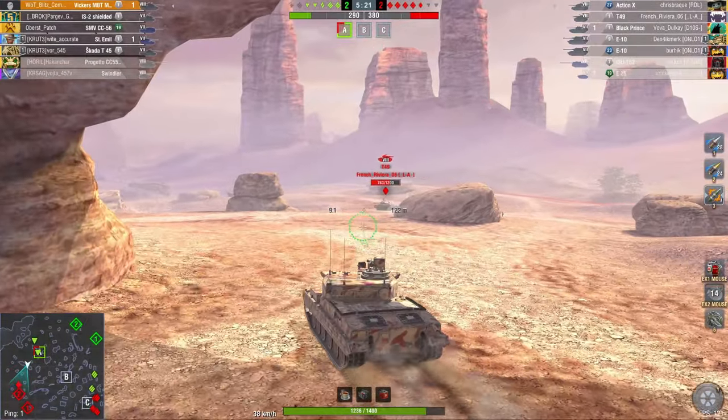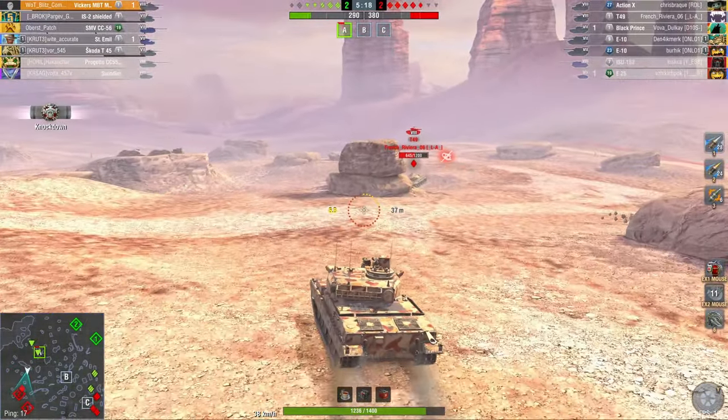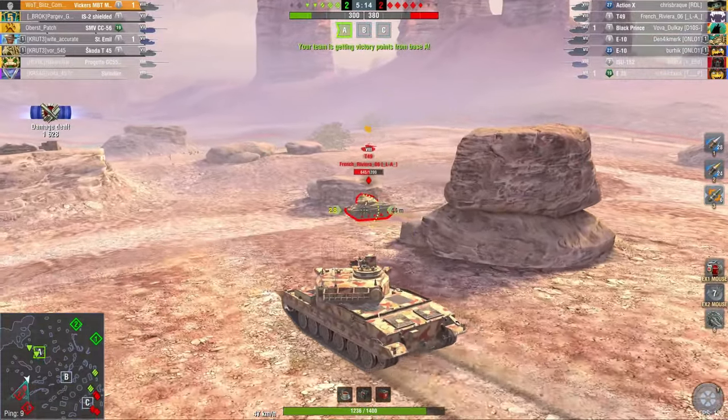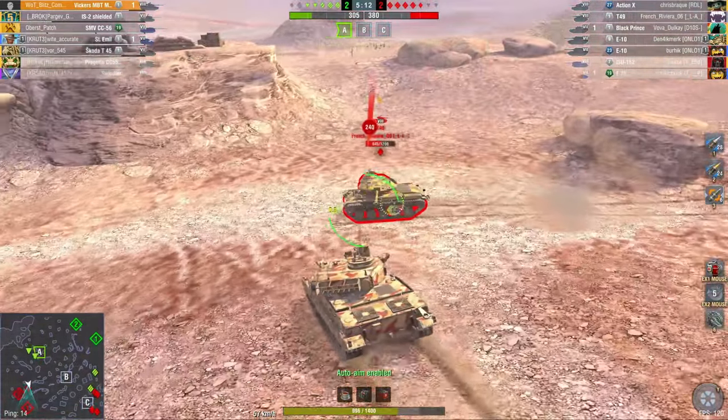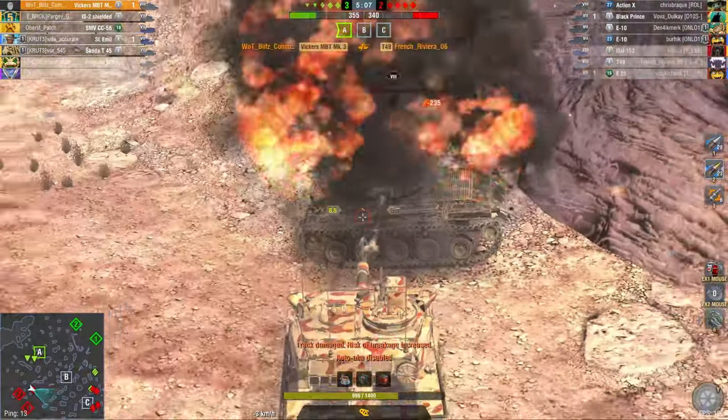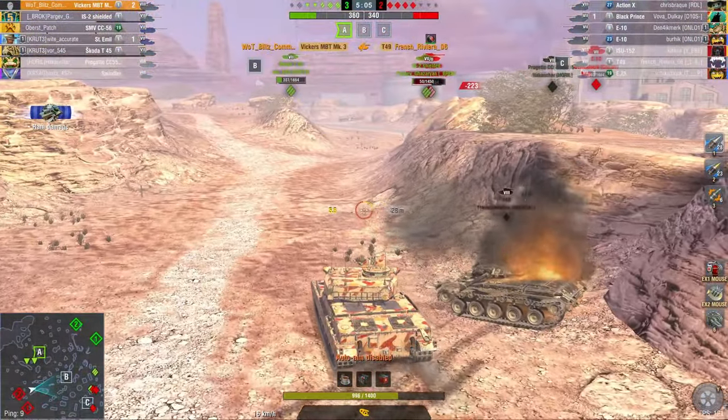Track him as well — he's now stuck. And now that means I can block him as well from getting out. He can't really do that much damage, so I can just ram him into a wall, aim my HE, and boom. Absolutely annihilated.